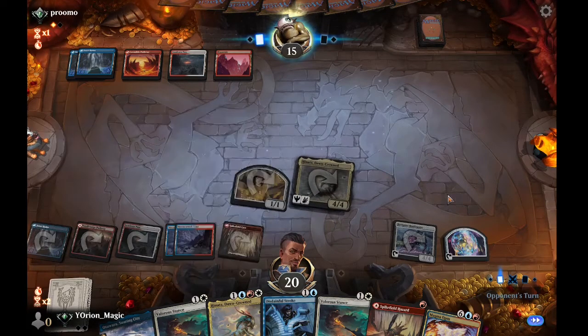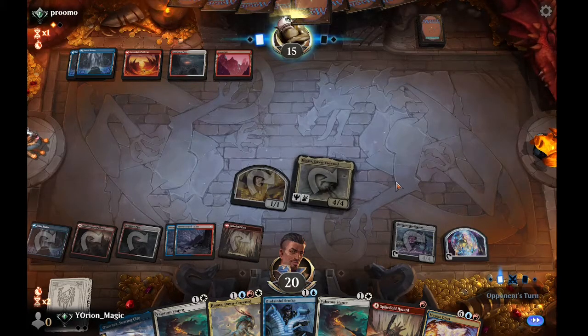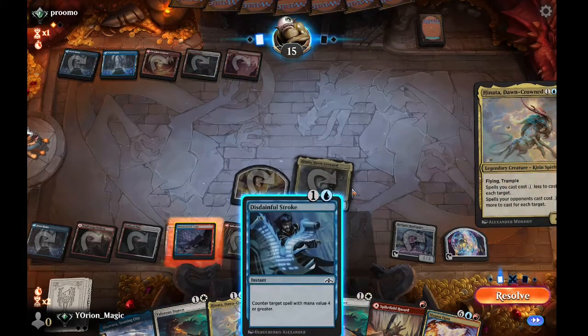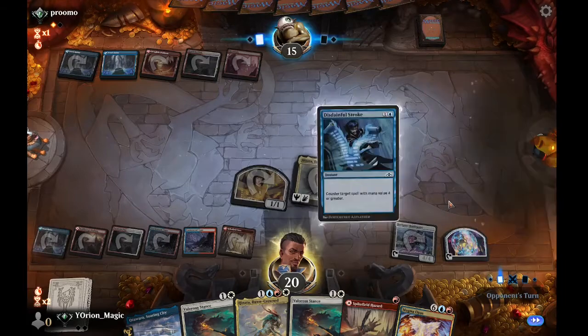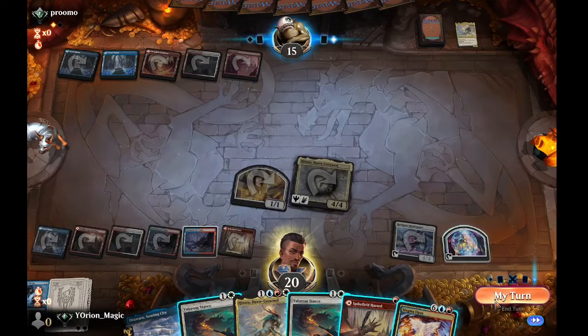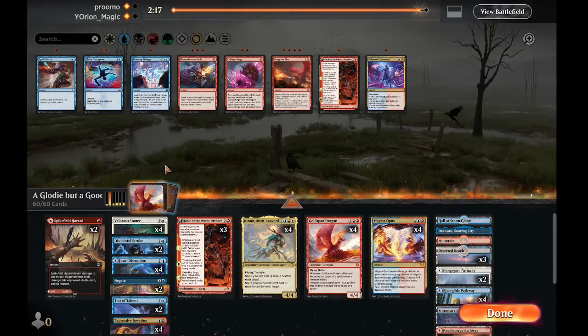They cast their own Hinata Dawncrowned, which we Disdainful Stroke. They concede. This is what happens being on the play versus draw — being able to hold counter magic up one turn sooner. Being on the play, we might board in Spell Pierce just to be a tiny bit faster and cut a Stance when on the draw.